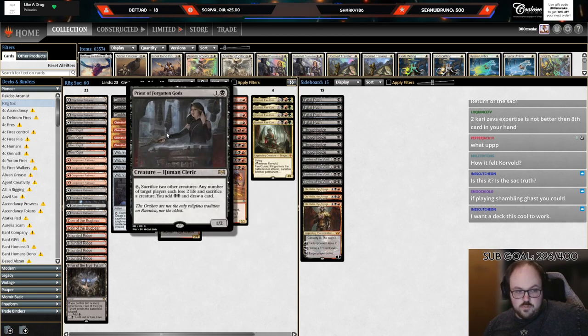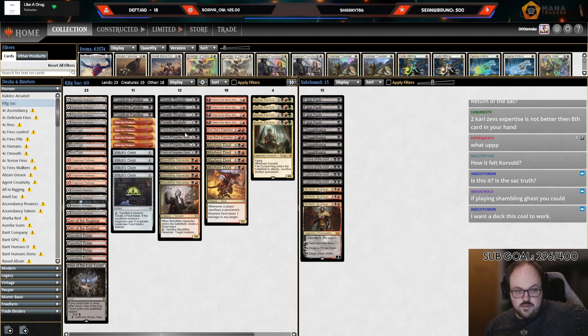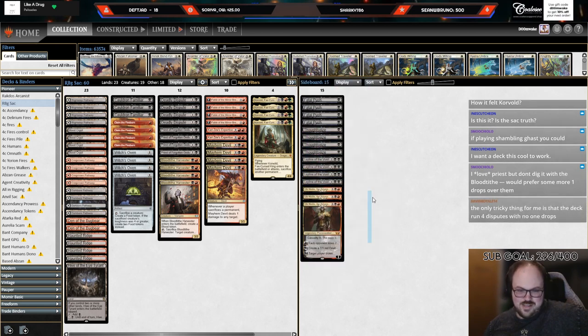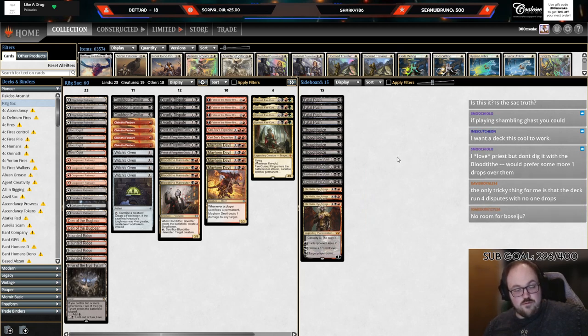Ramping into Corvold is pretty cool — you have multiple different ways to get there with Fable and Priest. The thing I love about this decklist is the sideboard: it's so straightforward. Four Push, four Thoughtseize, four Leyline of the Void, and three Out for the control matchups. It's a gorgeous-looking sideboard.